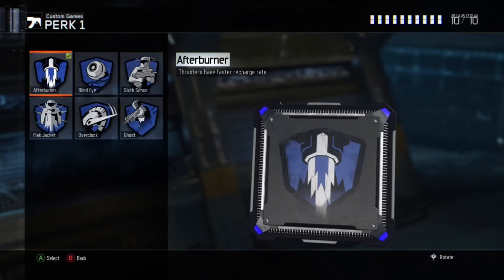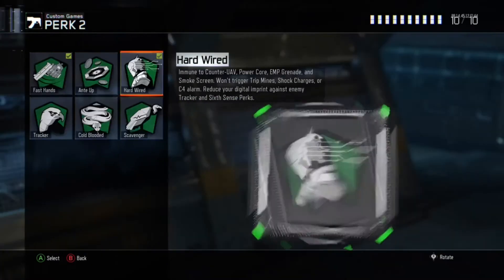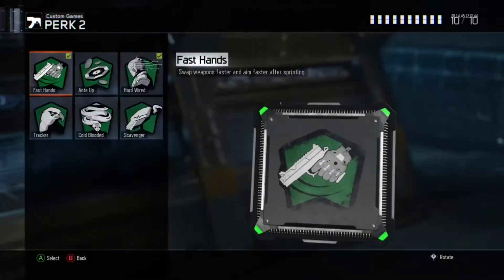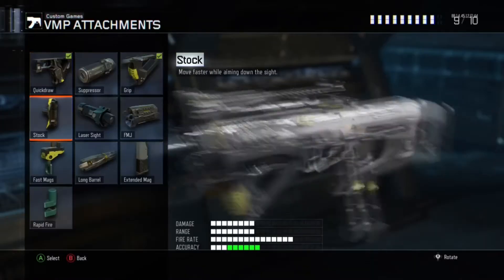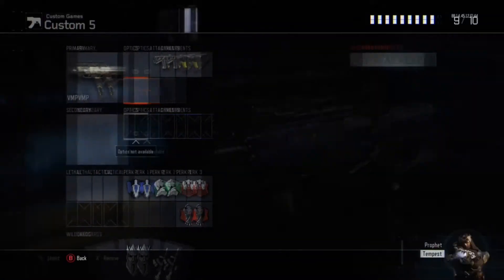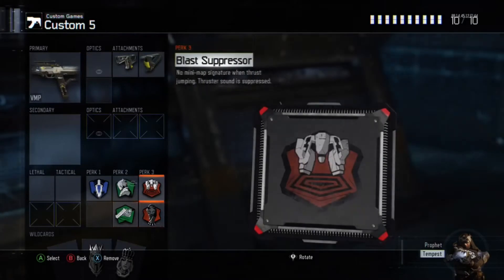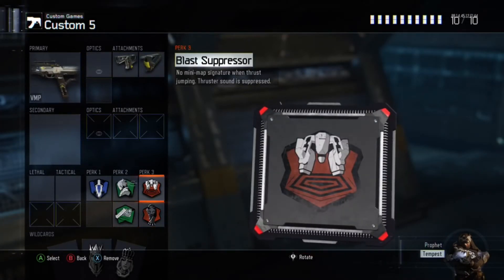I use afterburner — you can use any of the perk 1 options, but it's superior in my opinion. Hardwired again obviously, it's going to be on every single class so I can run through everything. Fast hands is different on this class so you can pull up your gun faster — it's an SMG so when you're quick in gunfights you can swap out for stock or rapid fire, but I prefer fast hands. Blast suppressor as usual.